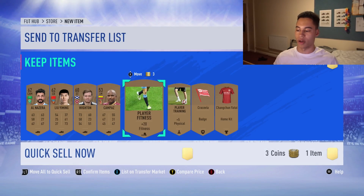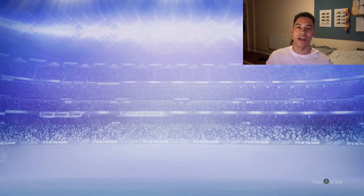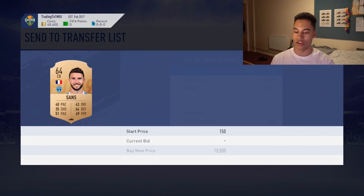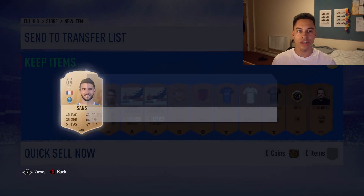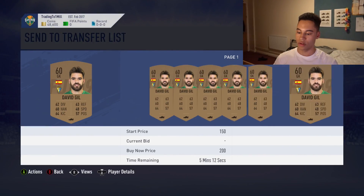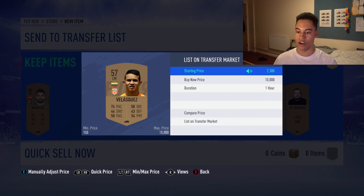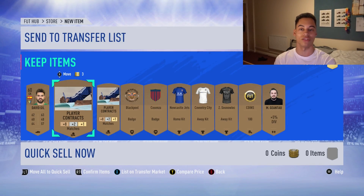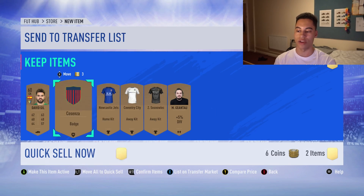This card here I can sell for about 800 coins, so I'll go 750 to make sure it sells. David Gill isn't worth much. Then I find another player with a 2.5k bid and 2.7k buy now — I'll list him for 2.3k and he'll sell straight away. That's pack six, and we've already basically paid for all the packs and are in profit.